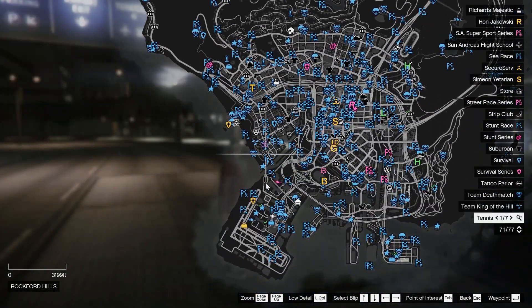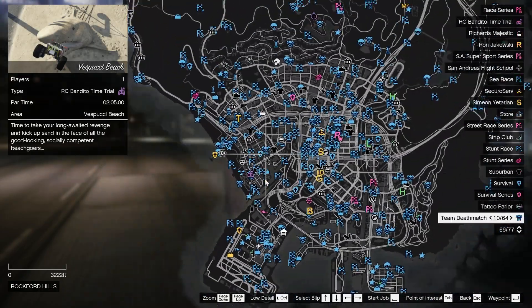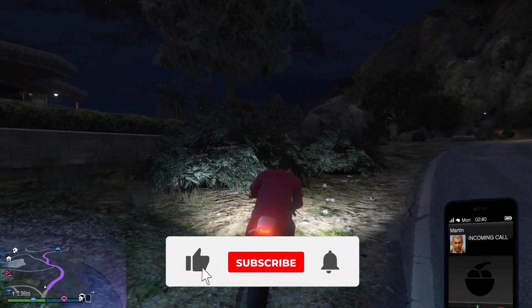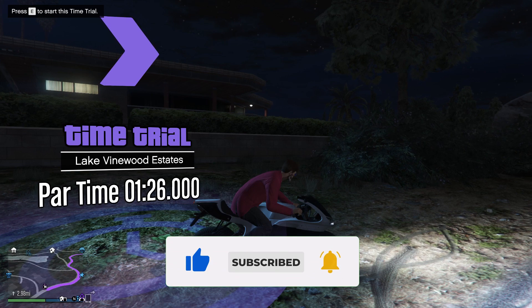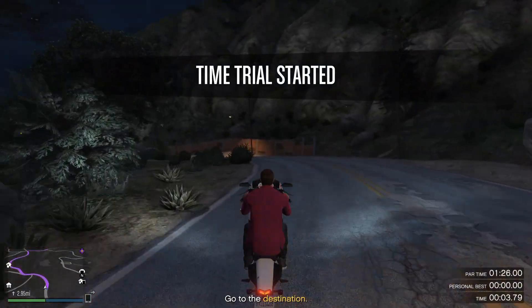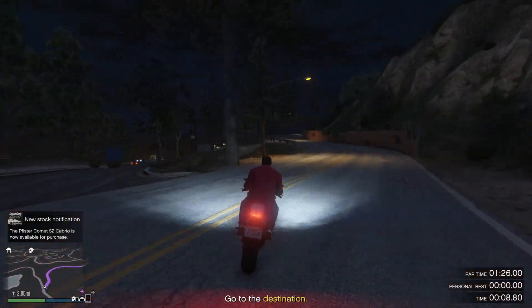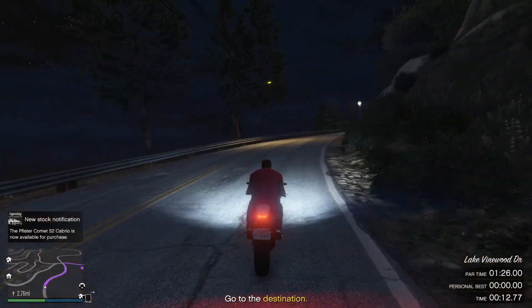The next method is the time trial for this week. You also have the RC Bandito time trial, so make sure you do both. For the regular time trial, use the Bati 801 or any other powerful bike that you have. Set a waypoint to the destination, then restart the time trial and just follow the path that I do in this video.